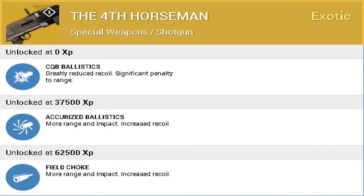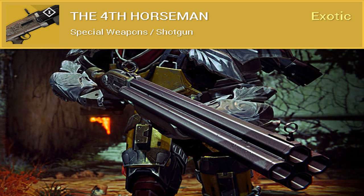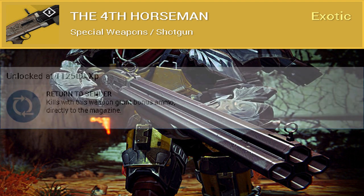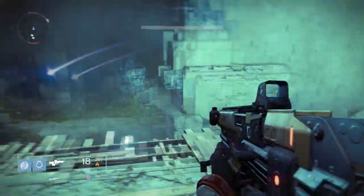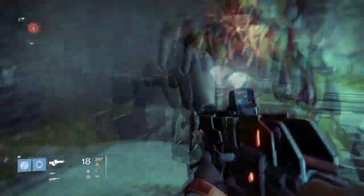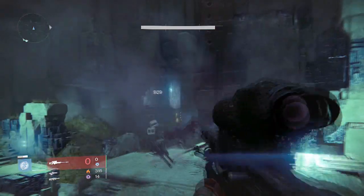Since shotguns don't have the biggest clips, this shotgun is going to be dealing an insane amount of damage. It also has perks that can help with extended range and a perk that makes it reload faster. It also has a perk called Return to Cinder, which makes kills with the weapon grant bonus ammo directly to the magazine. This weapon is fully stocked on perks — it's going to be overpowered.